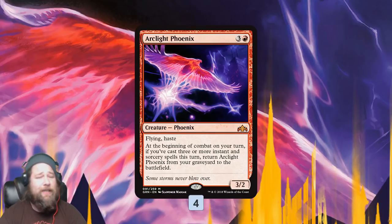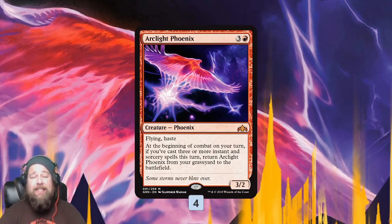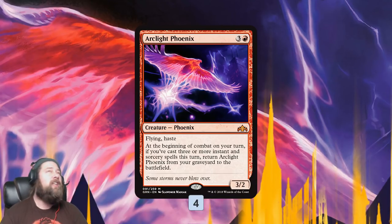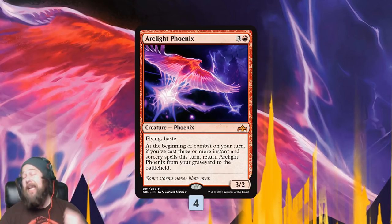Arclight Phoenix — you probably know what this Phoenix does. If we can get it into our graveyard and cast three or more instants or sorceries in a turn, we get it back for free. So ideally, we want to mill it over, discard it — however we can — get it in the graveyard and get back as many Arclights as possible by casting cheap spells.